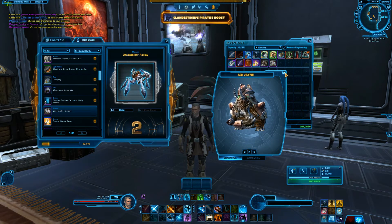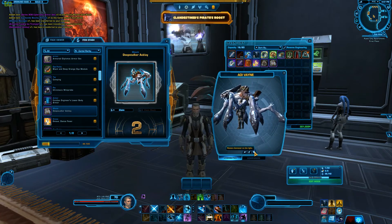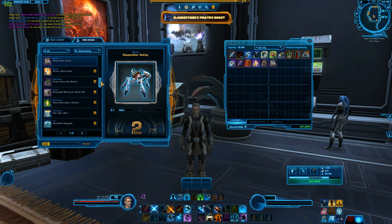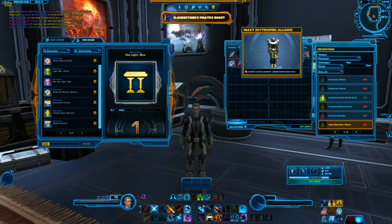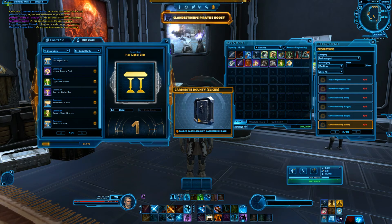Got the accolade — let me clean this guy real quick, see what he looks like. Oh, he's really cool looking. Yeah, I'm glad I got a couple of those. I could put those on the GTN for other people to enjoy. I'm really up for the decos — I really like the decos. I've been trying to work on my strongholds to get them to look a little bit better. This is what I thought this guy was — he's real neat. Carbonite Slicer — that's pretty cool. I can have one of those in my stronghold.